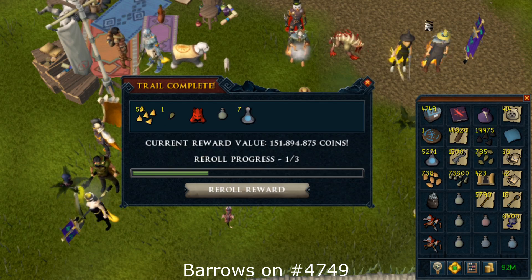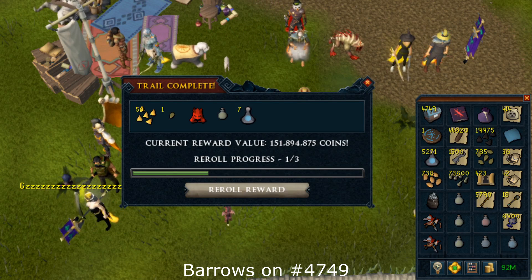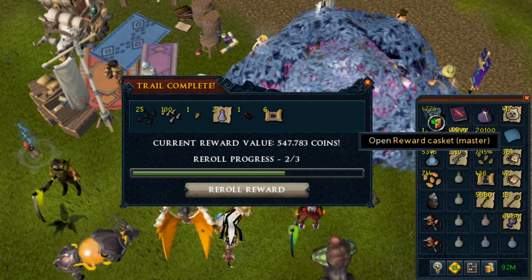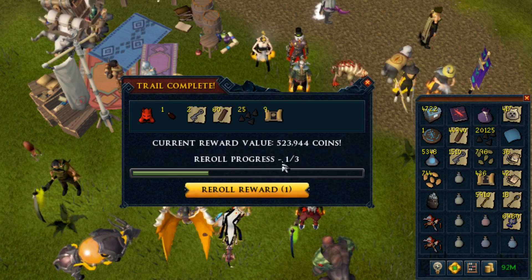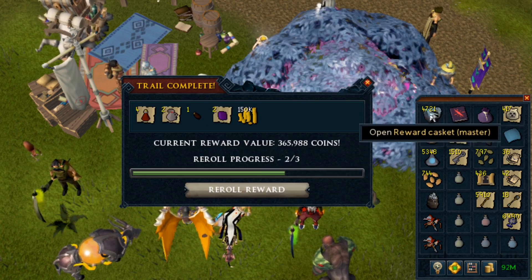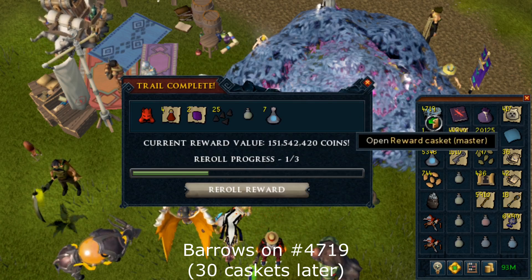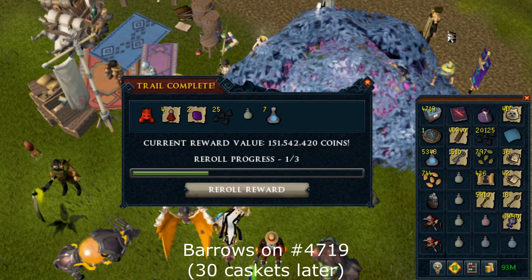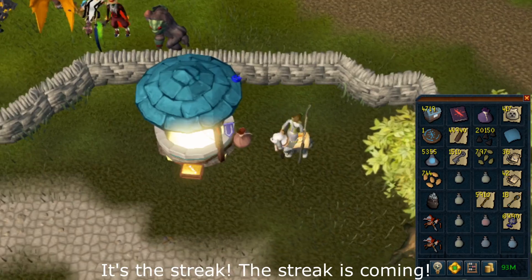Another Barrels! What's left for Sushi? All the Second Age pieces and Orlando! So it's one of each style — Melee, Range, Mage, and Orlando! You're so lucky — and then you get another one! Barrels! I welcome all dice! I welcome all broadcasts! The streak is coming!